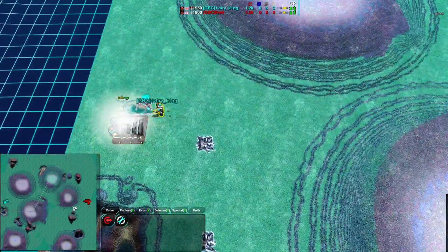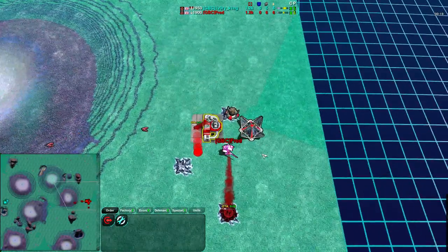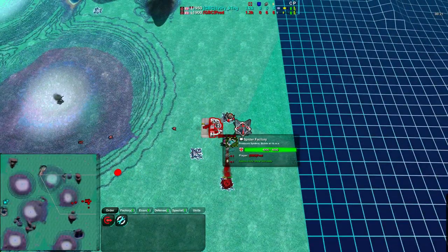Ivory King going for a very quick Cloakbot Factory. He's on the west side this time, while Fred is on the east side in red. The colors are switched from the last game, and Fred is going for a Spider Factory.